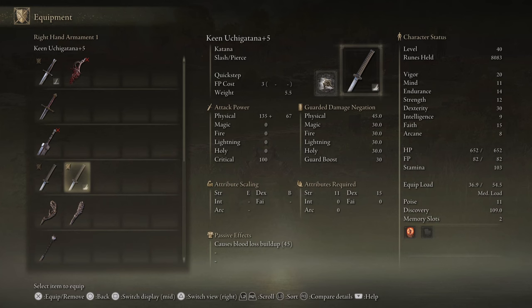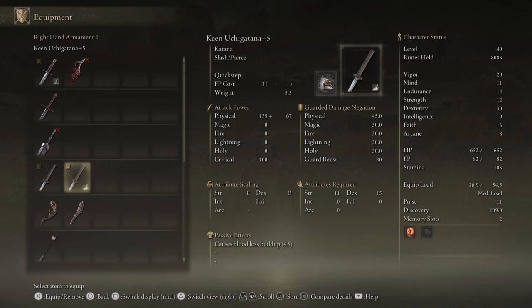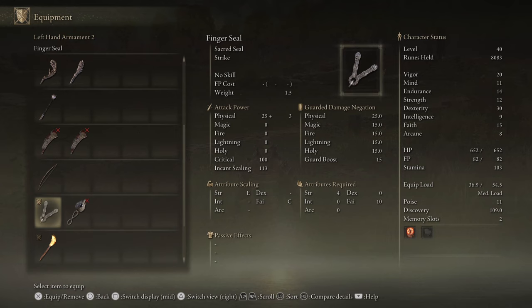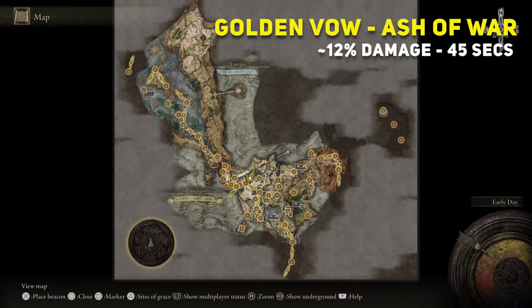To complete this build, we need to obtain a second Uchigatana to be able to Power Stance. You can get a second one in Deathtouched Catacombs in North Limgrave. The Uchigatana scales really well with a B in Dexterity using the Keen Affinity. Each one has 45 blood loss buildup, and the main hand weapon has been infused with the Quick Step Ash of War, found at a vendor in Warmaster Shack, North Limgrave. We use a dagger to use the Golden Vow Incantation that gives around 12% increased damage, and a Finger Seal obtained at Roundtable Hold from the Twin Maidens to be able to cast incantations — in this case, Flame Grant Me Strength, which gives 20% physical damage.